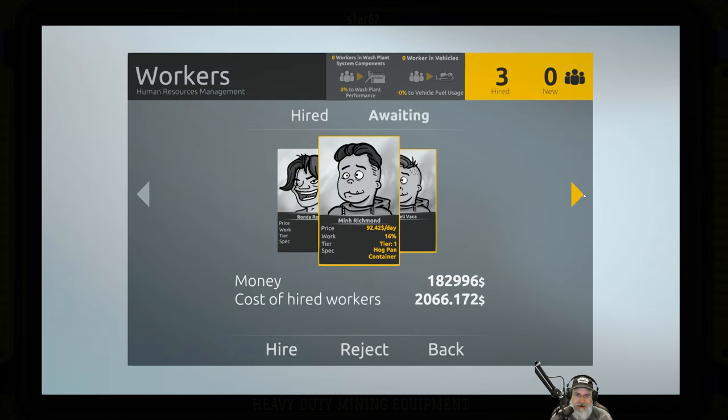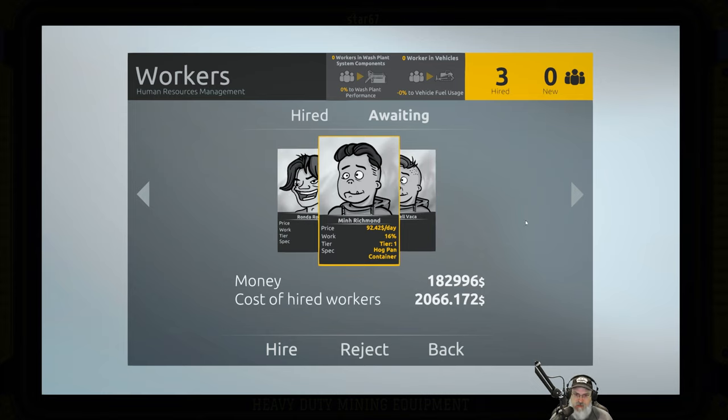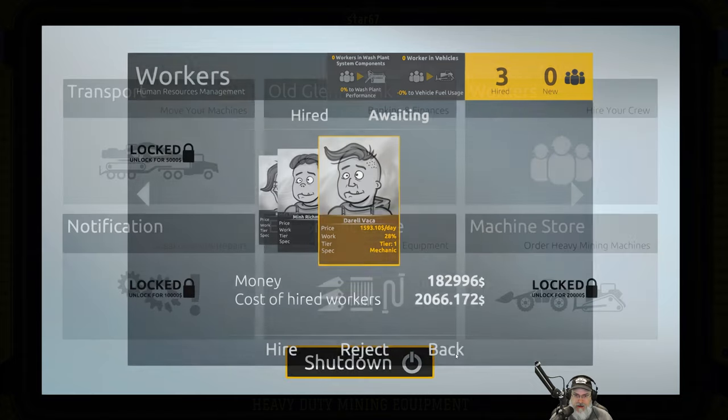I thought about hiring the other hog pen container worker, but the problem is I don't have another person to swap out the mats. I've confirmed that putting guys on the hog pen makes it generate more gold more quickly, but without someone else to swap the mats you have to stop what you're doing. The advantage is leveling him up, but it's another interruption. The other two available workers are mechanics and they're just kind of expensive.